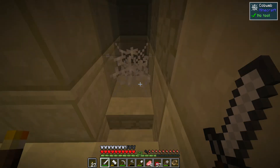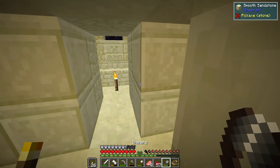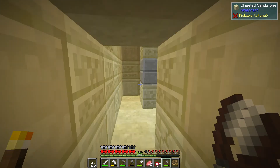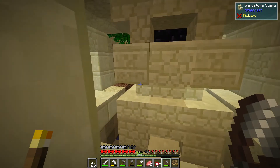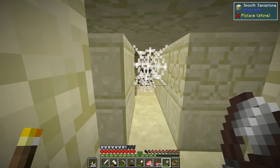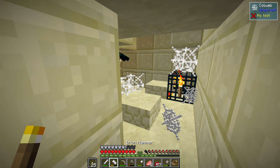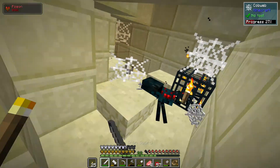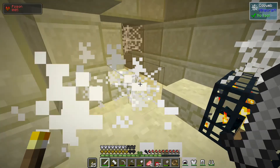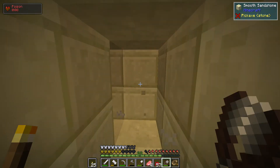Still no loot yet. I want to finish checking this room — nope, nothing there. I should probably be breaking cobwebs with shears so I can actually get them. It goes further down but I'm not sure I want to go there yet — probably the best loot is at the bottom. There's another spawner. I don't think it can spawn anything because I think I've got all the spawnable areas lit up. We should have brought some diamond chest transporters.